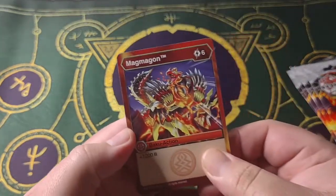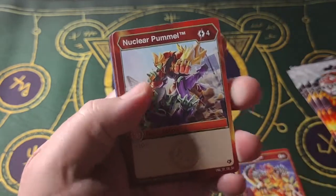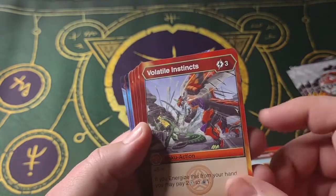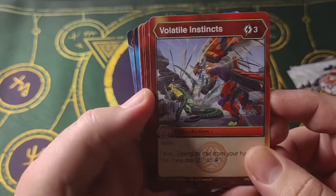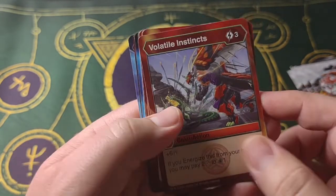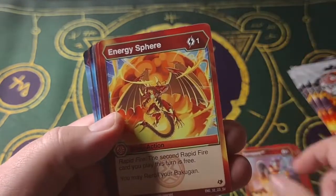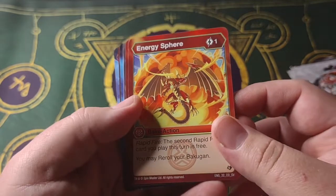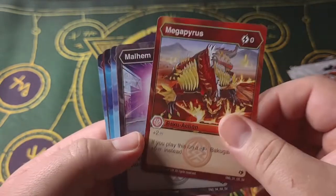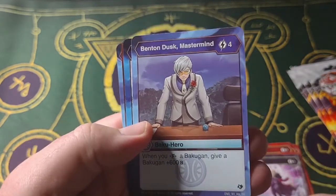Alright, so we got Magma Gone — we've seen this before on the starter decks. Nuclear Pummel, we've seen this as well. Volatile Instincts, I feel like we've seen this one as well. Power Spark, that's from the starter decks as well. Energy Sphere, very good card but starter deck. Mega Pirates, another starter deck. Malhem, another starter deck card.